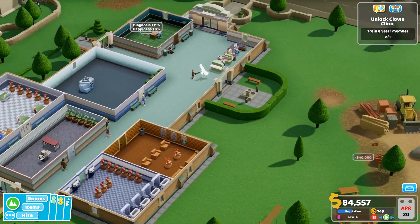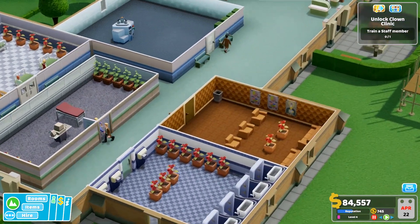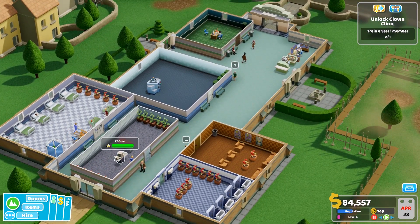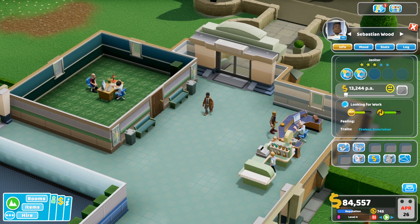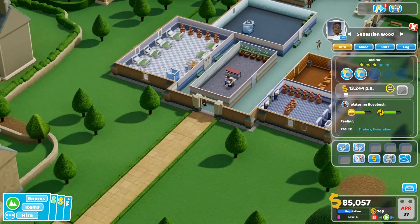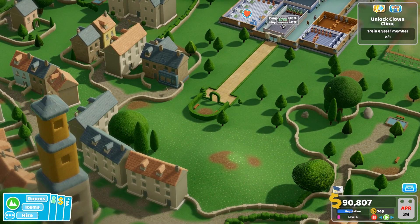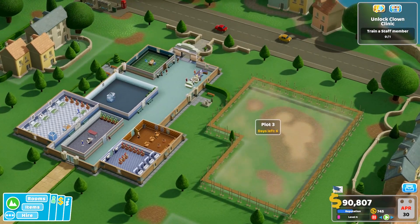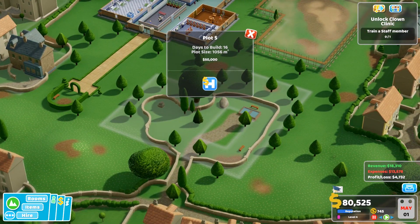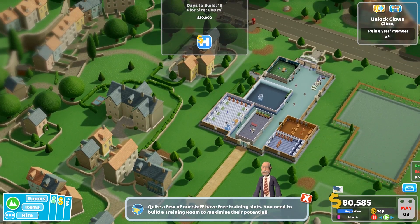They can capture ghosts. I don't want to get rid of the house. I need to train a staff member. I need to build a training room - I'll do that. A training room is required to train staff. I know, I'm waiting for space in which to do it. I've got that plot there for 50,000 and that plot for 30,000.